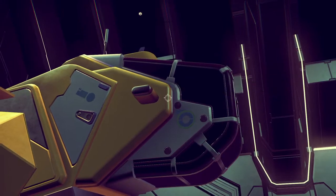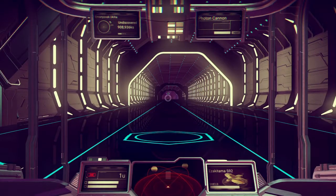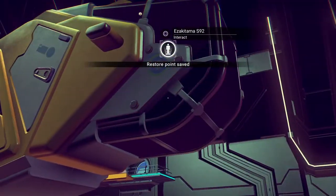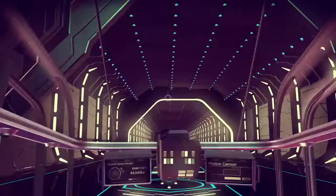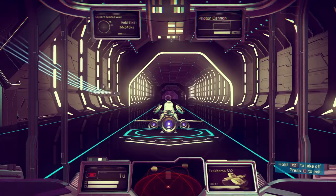The first thing you're gonna want to do is actually get into your ship. You can do this at a space station, wherever you actually really want to, but I recommend a space station. So make sure it says restore point save. We're gonna get back into it and we're gonna take off.